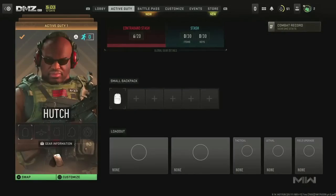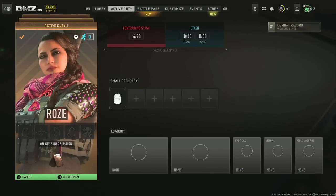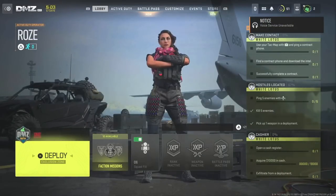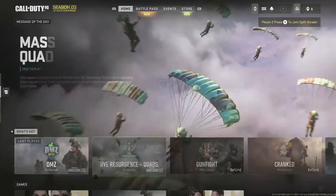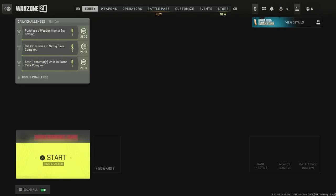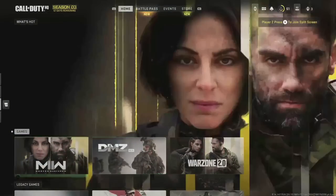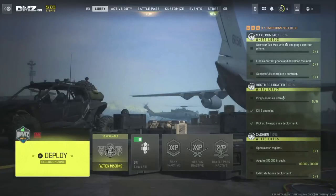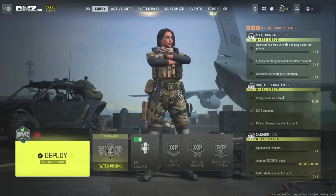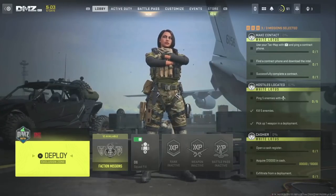Equip it with the first controller, then with the second controller equip that same skin. Back out and you'll see that skin is in your DMZ loading screen as well as Warzone. From this screen, disconnect the controller. You can see it in Warzone too — just make sure you navigate through the top screen. If you go into DMZ from the bottom section the skin will disappear, so always select it from the top bar where it says DMZ, Warzone Quads, etc.